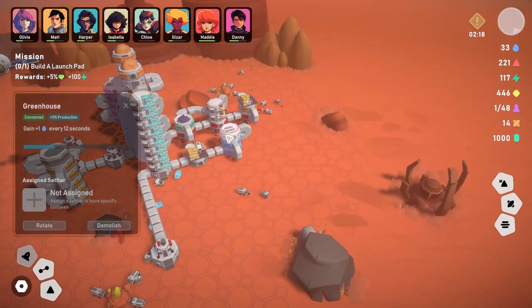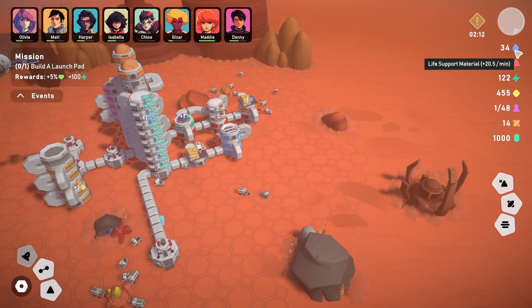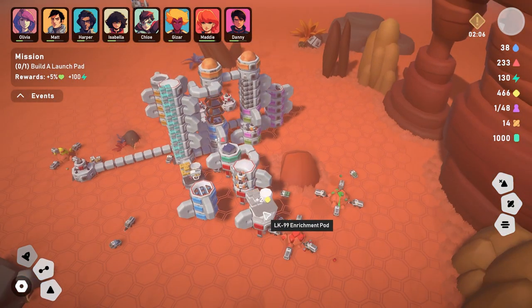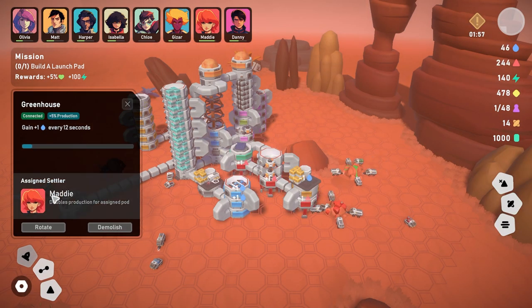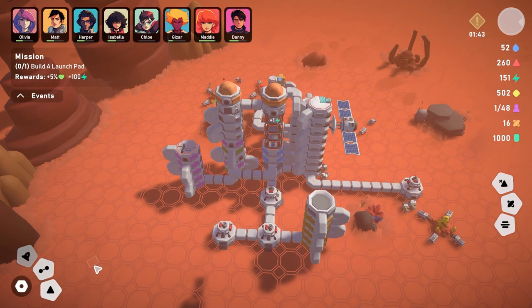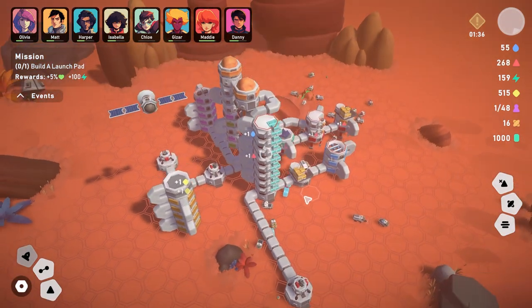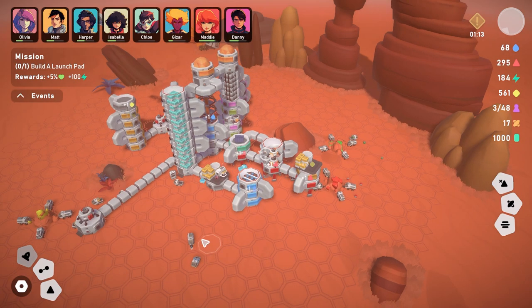Gizar has healed, but Chloe is still down. Let's put Maddie in the greenhouse to increase water production. We're very low on life support — something is consuming one unit every five seconds. But the new greenhouse is making more water and we should be getting more research. Things are looking good — let's see if we can reach the space launch pad and complete this level.